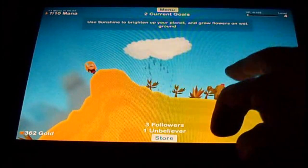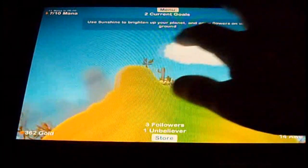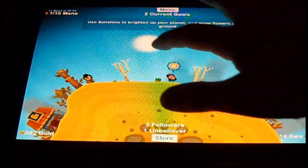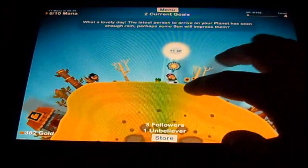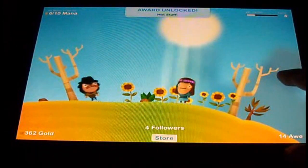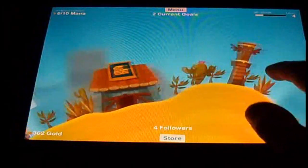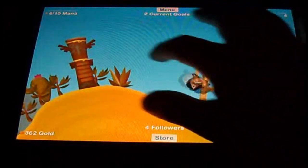Got some more grass right here, maybe like a little hill right here. She needs sun, so I'm going to grab the sun and bring it over here — give her sun. And now she's happy. Right here is my little worship totem pole, where they will actually come over and worship me. It's pretty neat.